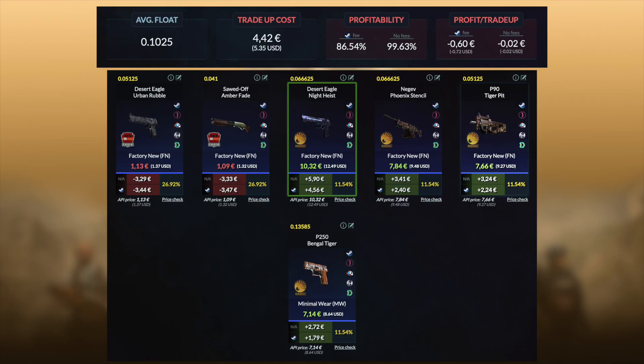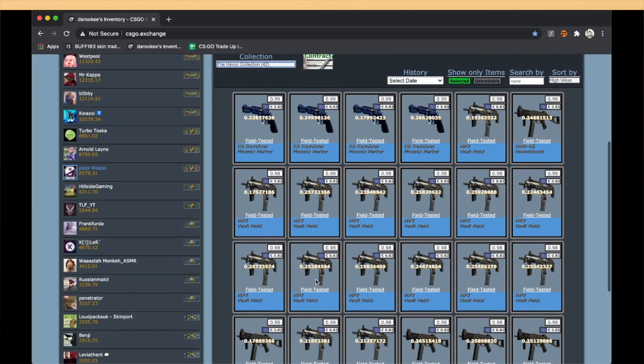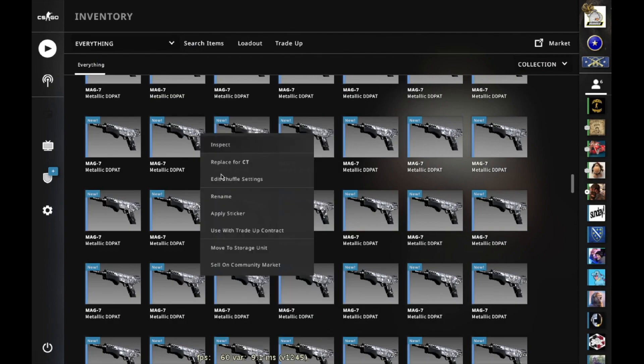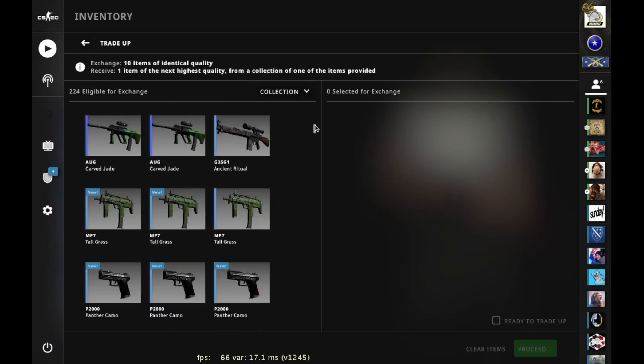We're going to use the same setup — three Havoc inputs, Havoc field-tested mixed with factory new Train, a 3-7 split with three Ancient and three Havoc mixed with seven factory new Train fillers. That gives us a 46% chance to make profit. I bought a bunch of field-tested skins on buy order. Let's do the first trade-up — 11 trade-ups in total.